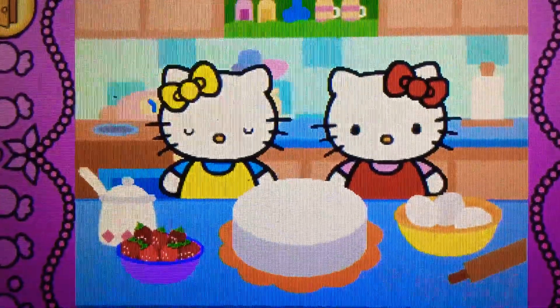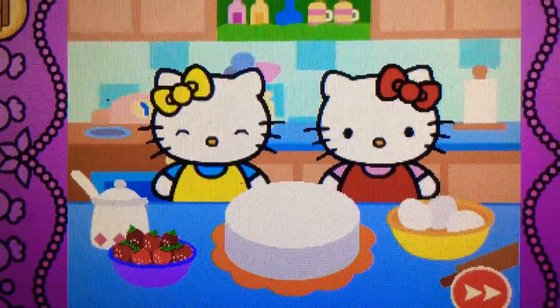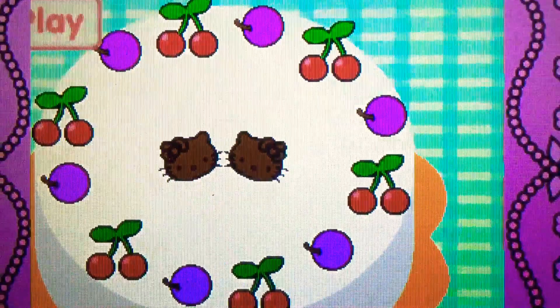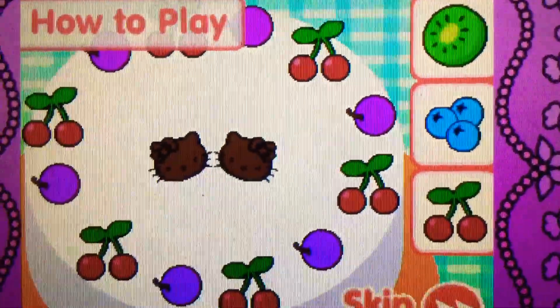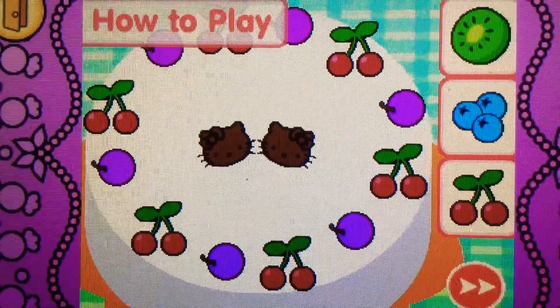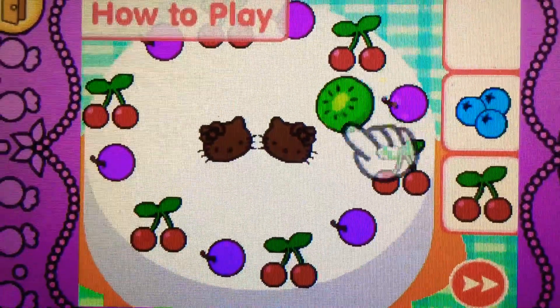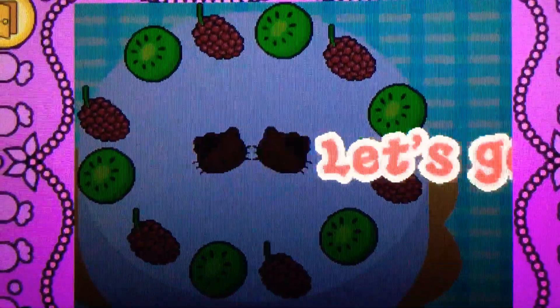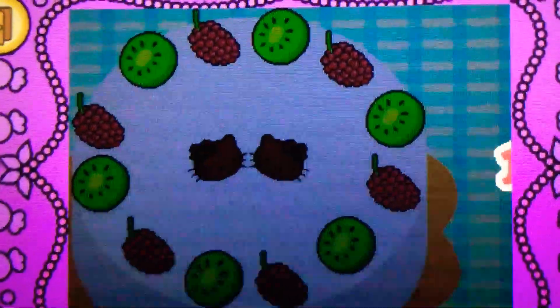Hello, welcome to Hello Kitty and Mimi's birthday party! Time for some cake. How to play: listen to the question, then drag something green on top of the cake — like this. Correct! It's kiwi. It's green. Ready? Let's go!